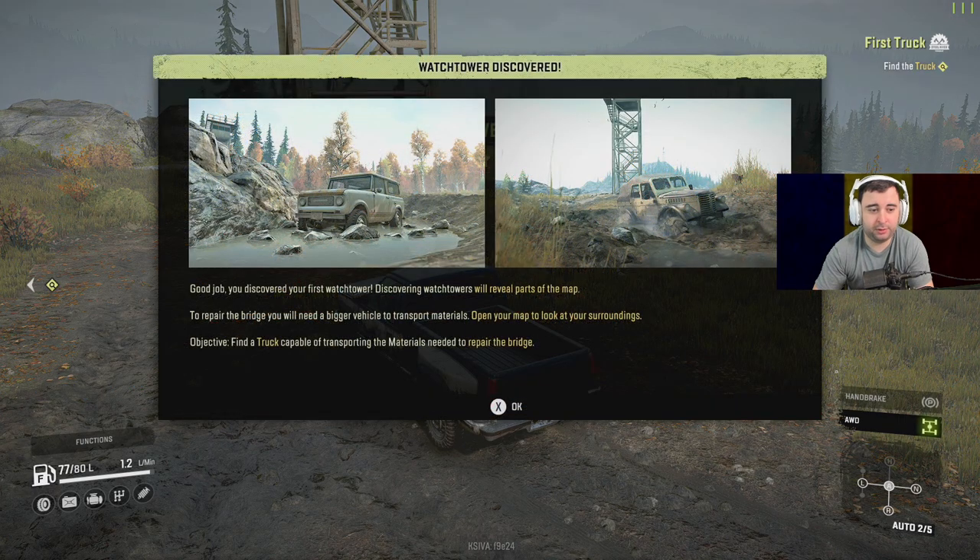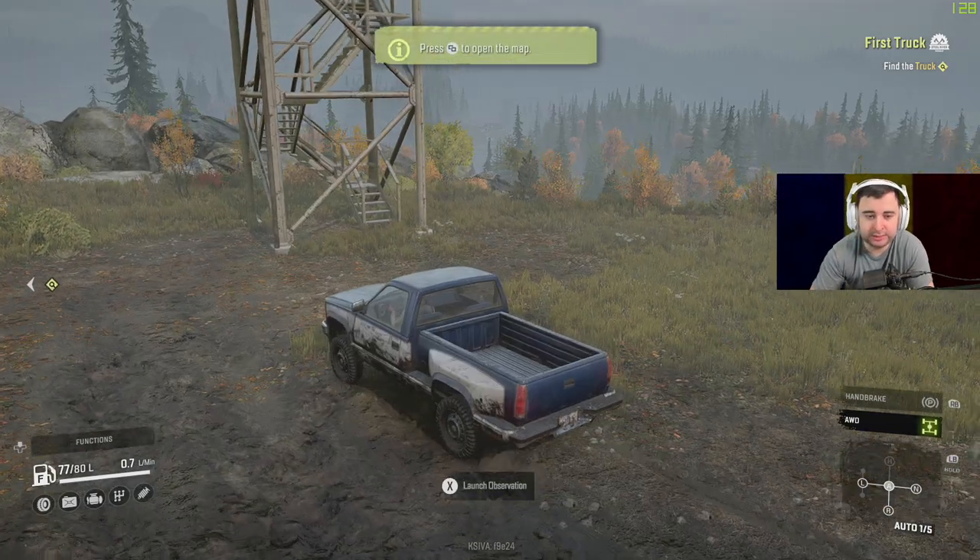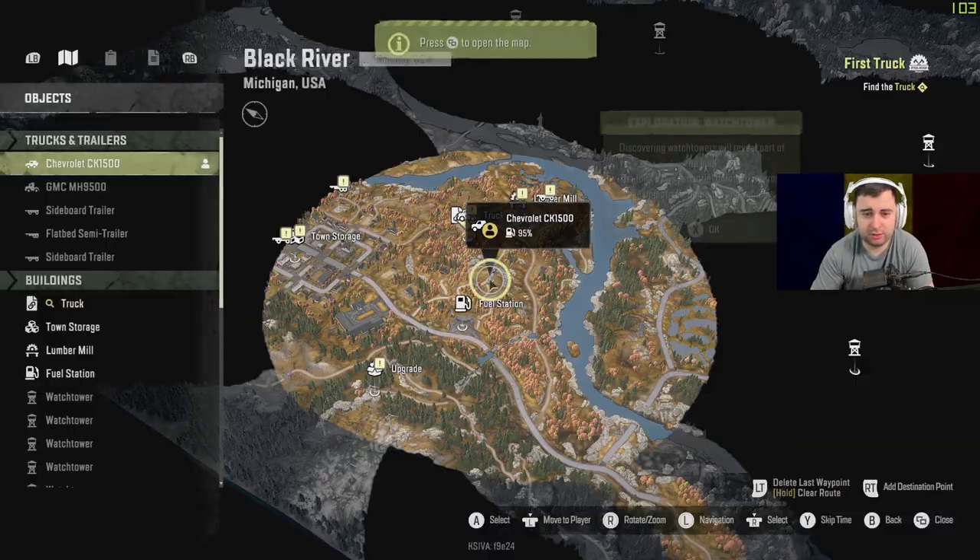Boom — good job, you've discovered your first watchtower! Discovering them will reveal parts of the map. To repair the bridge you will need a bigger vehicle to transport materials. Open your map and look around — find a truck capable of transporting materials to repair the bridge. So I guess our first mission is to repair the bridge.